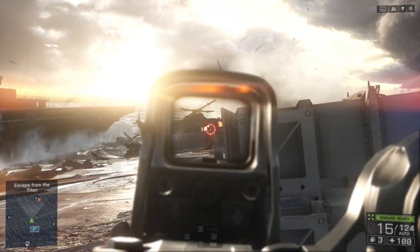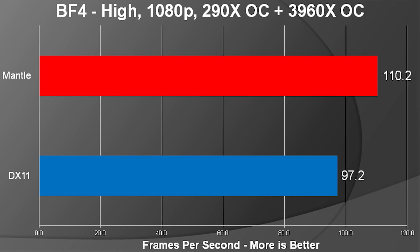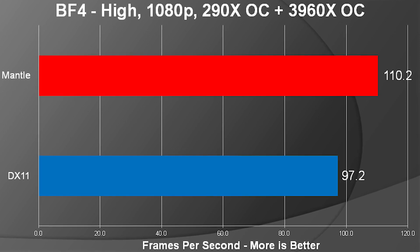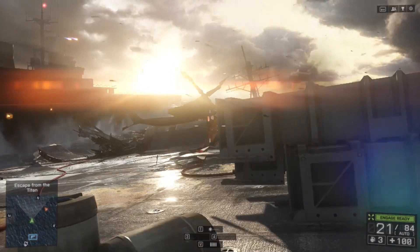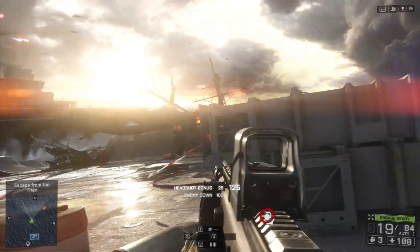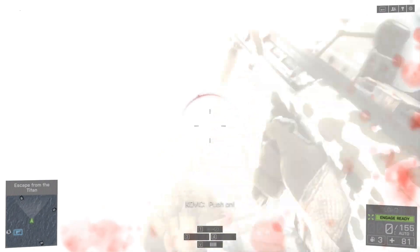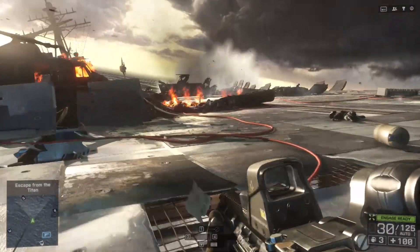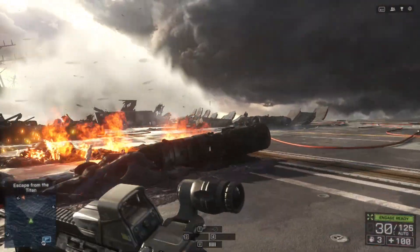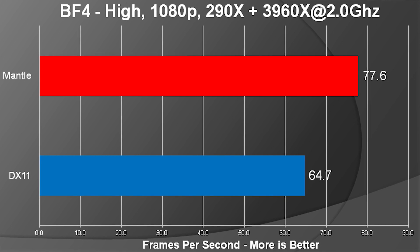The 3960X and 290X platform performed quite well. With the DirectX 11 to Mantle comparison when both were overclocked, we got about a 13% improvement going to Mantle — very solid for just switching the settings. When we tried underclocking the CPU to see what kind of performance gains we'd get, we moved the 3960X to 2GHz and saw a 20% improvement, which is a lot more solid.